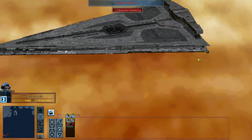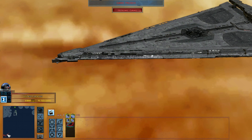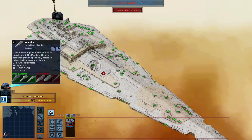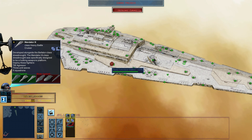This ship has a tractor beam and it can deploy First Order TIE Fighters, but for now I have disabled the fighters. It is the enemy here — the Mandator 3.